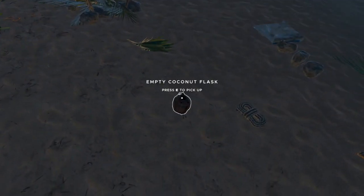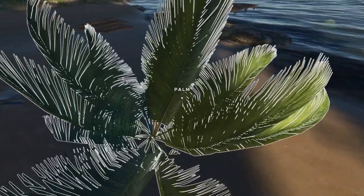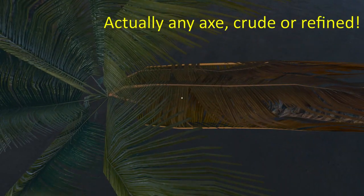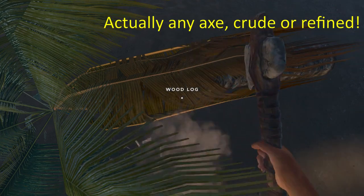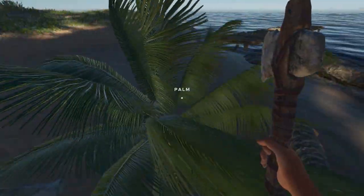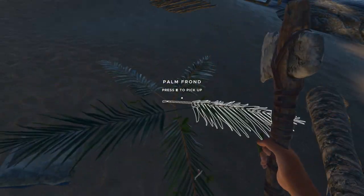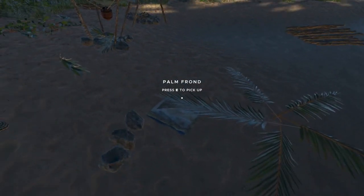Now we have our coconut flask and we need one palm frond. You just need a refined axe — chop at the log the palm frond is connected to and you'll see it drop. You can then pick it up and move it around. Then just like you would chop a log, you chop the palm frond until it breaks into individual pieces.